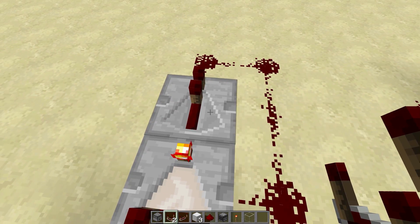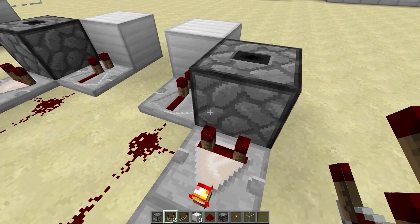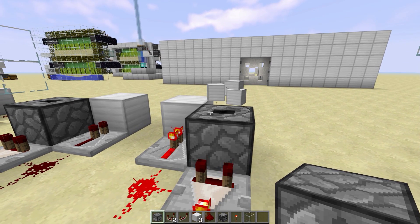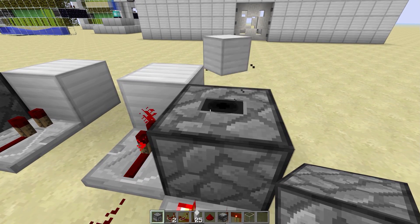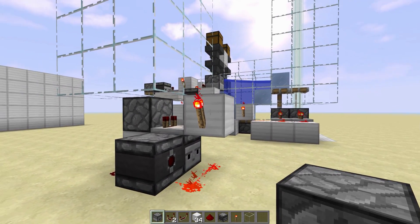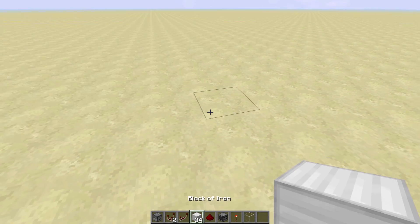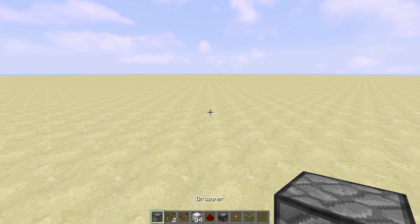Here's one of the old designs used to get around that problem and empty out the droppers — put a comparator here to strengthen that signal out to 15 before it goes back into our comparator. The problem with this one is yes, it will leave no items behind, but it's significantly slower because of the delay in the repeater. So we're gonna move to an inverted design.